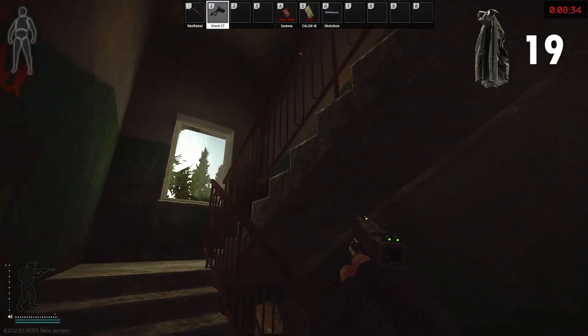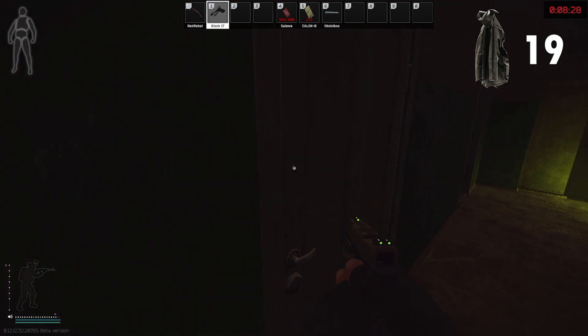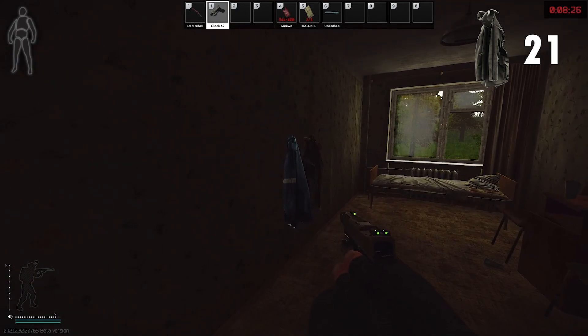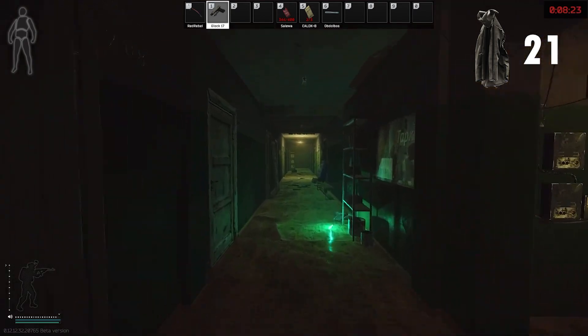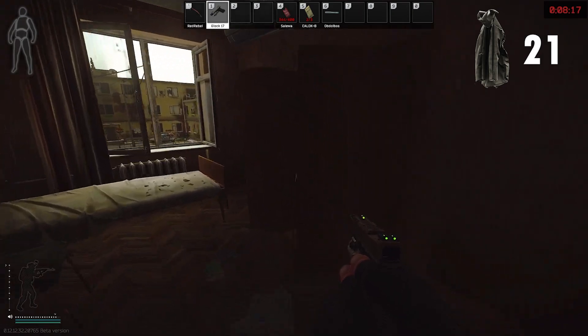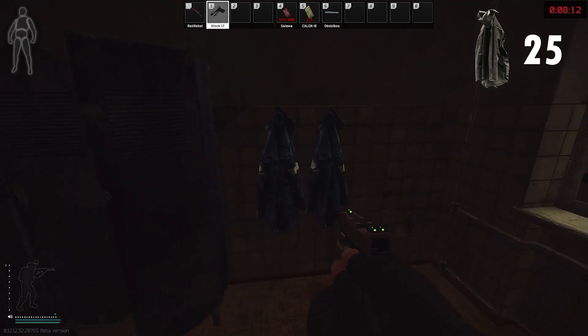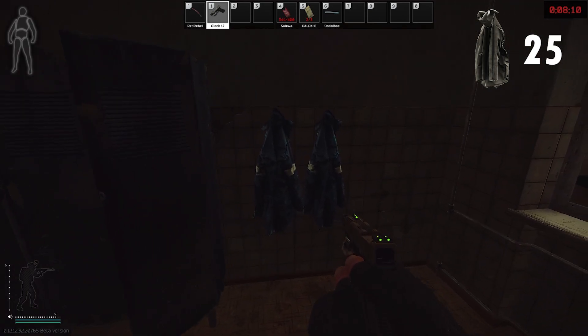We're going to want to come upstairs and go to the left here. This room, 202, is going to have 2 more jackets for us inside of it on the wall. Running down the hallway, we're going to see both of these open doors. The room to the left in the cabinet is going to have 2 jackets, and across the hall in the bathroom, at the end of the locker, there are going to be 2 more jackets on the wall.